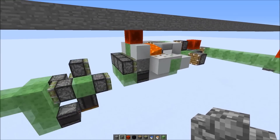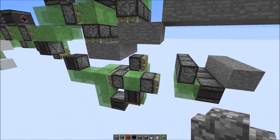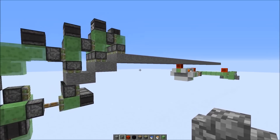Here we have a smoothstone generator and a flying machine that picks up the blocks, transports them over, where the blocks are grabbed by the other flying machine here, which would later form this bridge.